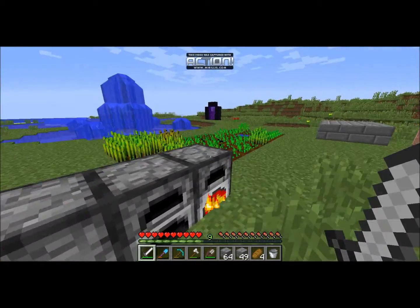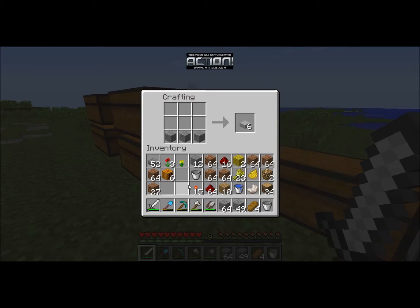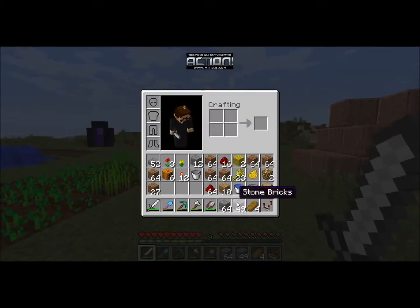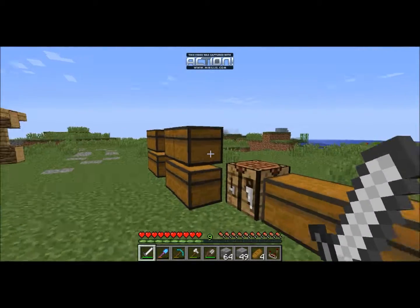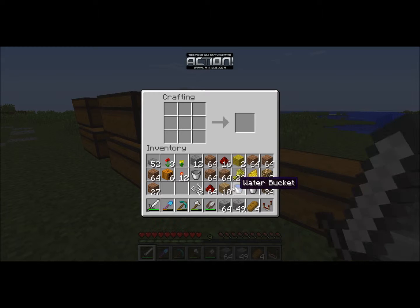Let me see... I don't remember — is it just with this? This is how you make a comparator, and this is nether quartz. So that is how you make a comparator. We need one comparator, and I think three of... we need a bow. Oh, we have strings, so that's okay — one, two, three. We're going to make a bow because we're going to make a dispenser to shoot out the eggs.